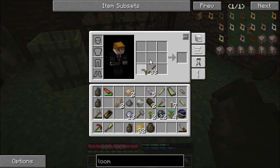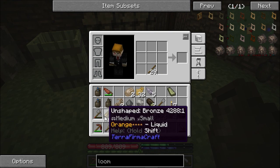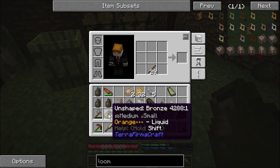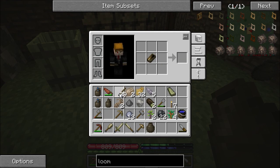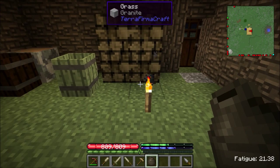The bronze mace. The bronze pickaxe - actually, I won't be using this bronze pickaxe for a while. The sword. Chisel. By the way, you need a hammer to use the chisel. And the prospector's pick. That's liquid - you can't actually take this out of the mold until it's actually cooled. But you could just toss it into some water and do it that way.